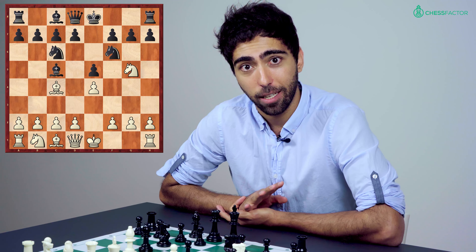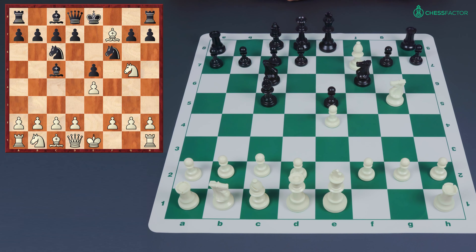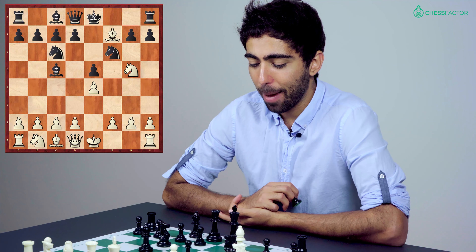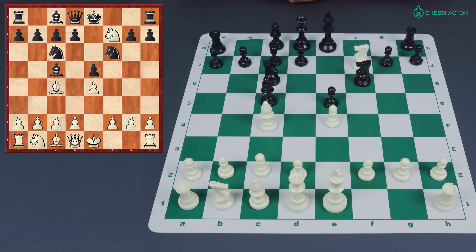The good news for those of you who want to play against the Traxler on the white side is that the line I'm going to recommend in the second video is bishop takes f7 check. I think this is objectively the best move and it heavily reduces the amount of theory you need to know. This move is the bane of existence for Traxler players — if white could only play knight takes f7, black would be very happy. Video one covers knight takes f7 where black has the fun; video two covers bishop takes f7 where white gets a big advantage.